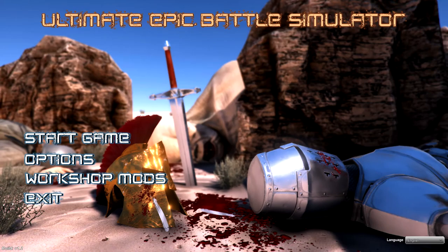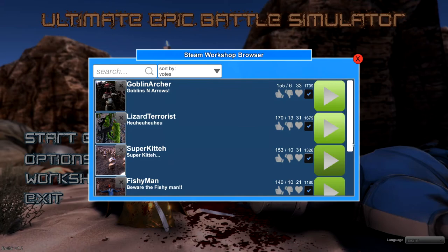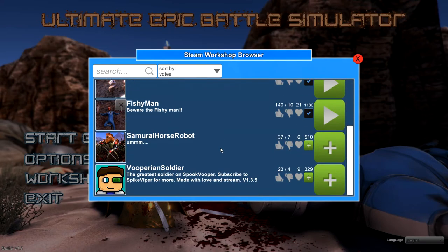Hello everyone, Susagami here, and welcome back to Ultimate Epic Battle Simulator. So just a moment ago a new update came out. Finally we have mods. There are already a couple of mods available at the workshop, and you can create your own.